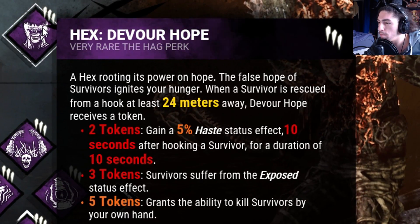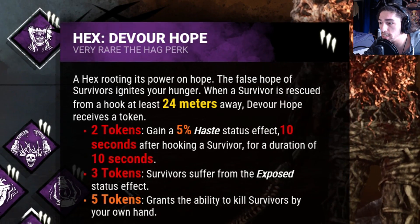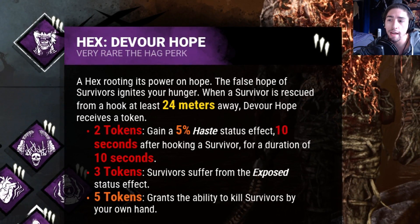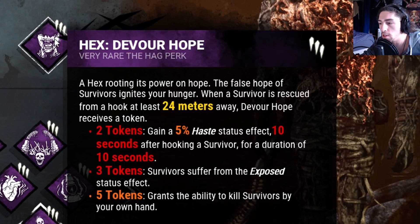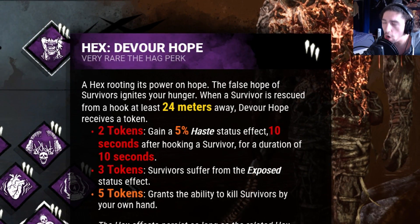Then we got Devour Hope. At 2 tokens, gain a 5% haste status effect for 10 seconds after hooking a survivor — so it helps me run faster. At 3 tokens, all survivors suffer the exposed effect until the totem is broken. At 5 tokens, I get to mori survivors until the totem is broken.